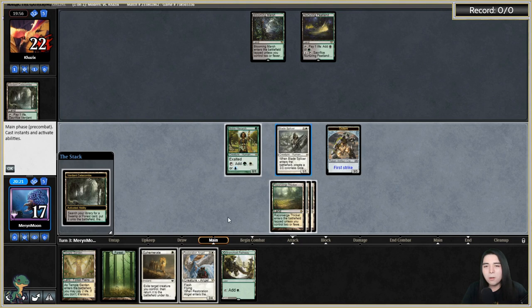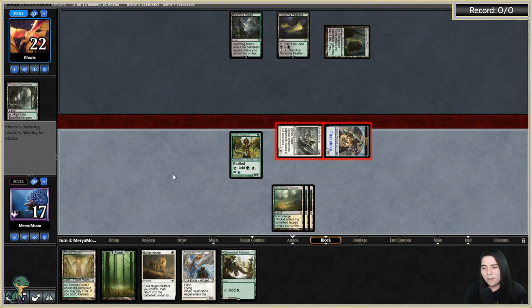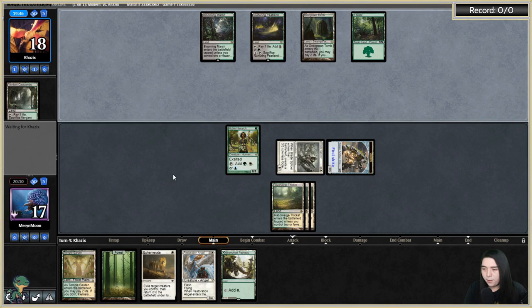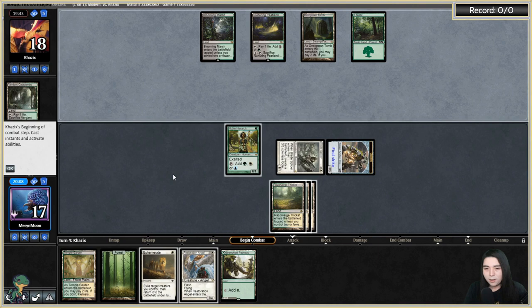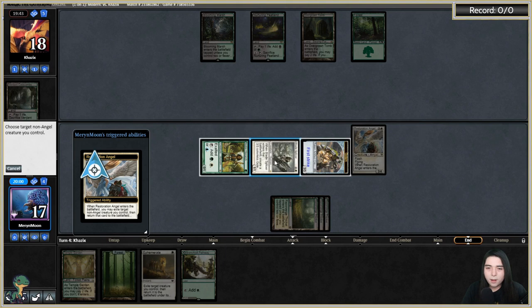Are they going with the revolt Push? The cool thing about having Resto and Coco is I can leave up the threat of either. Let's leave up Resto here. Flicker the Blade Splicer. Are they scooping? Yeah — they had nothing to do because their deck has too many four-drops and seven-drop Chancellors. Too clunky.